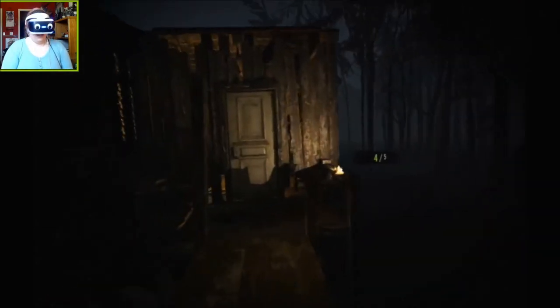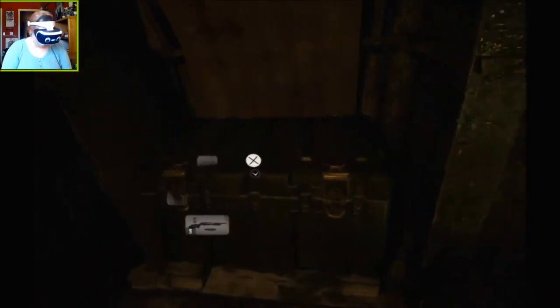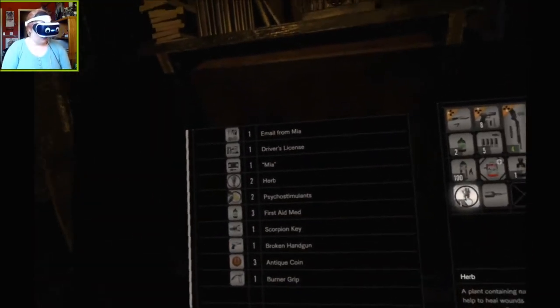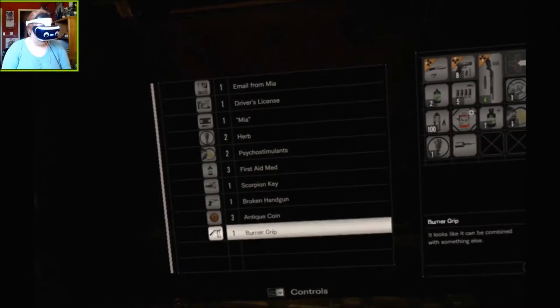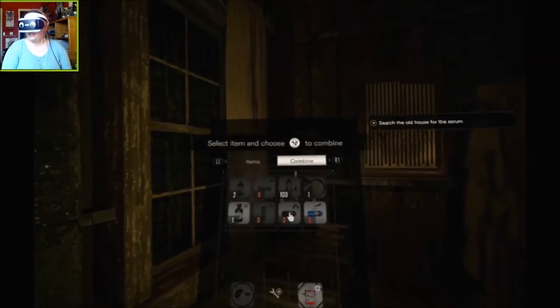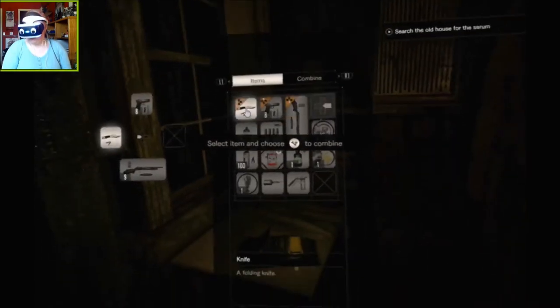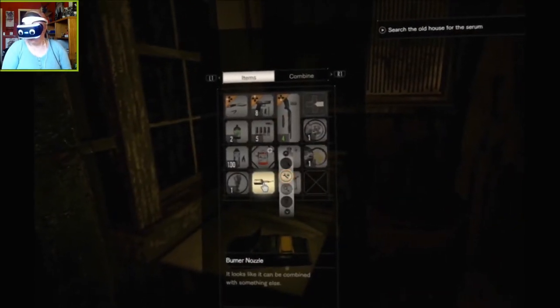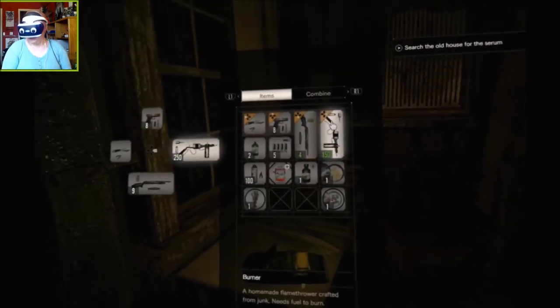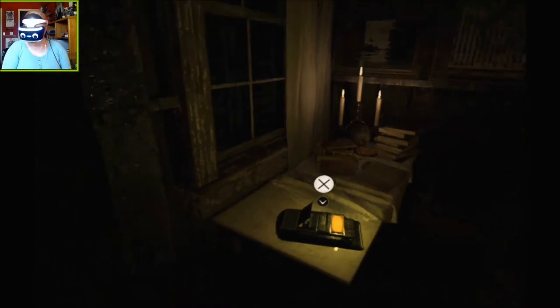Fuck off! Here we go, I can do this. I'm about to get a flamethrower, bitches! I even have a space for it. So the burner grip is there — now I can combine it to make the... select items and choose combine. That with that. Yeah! I got a flamethrower now, bitches!